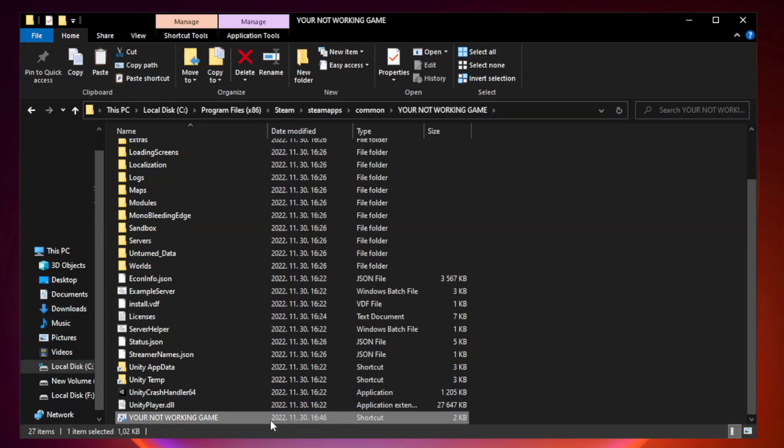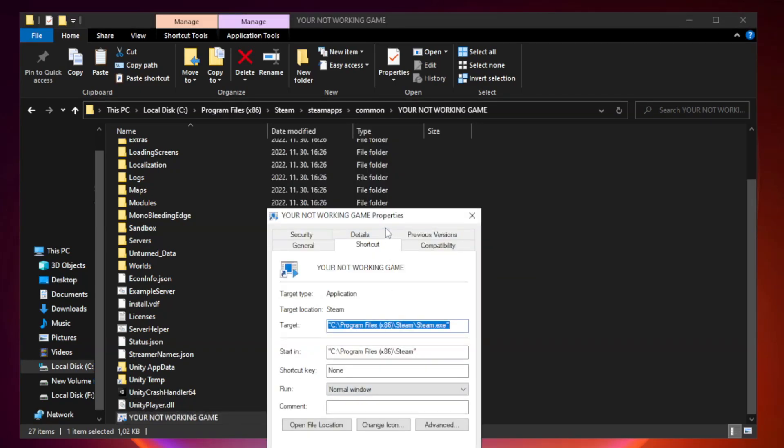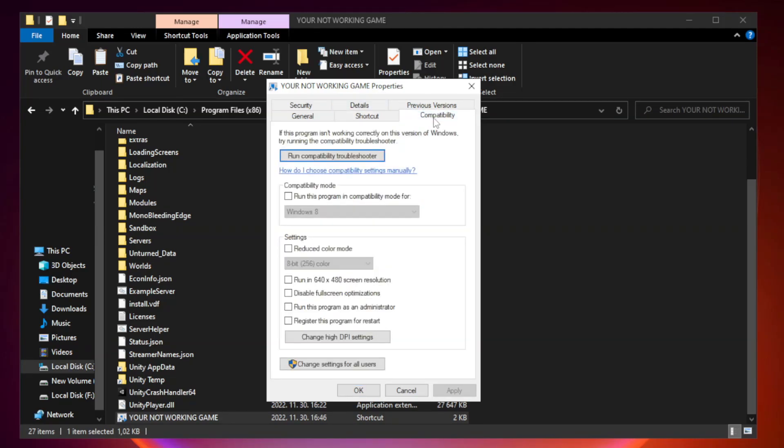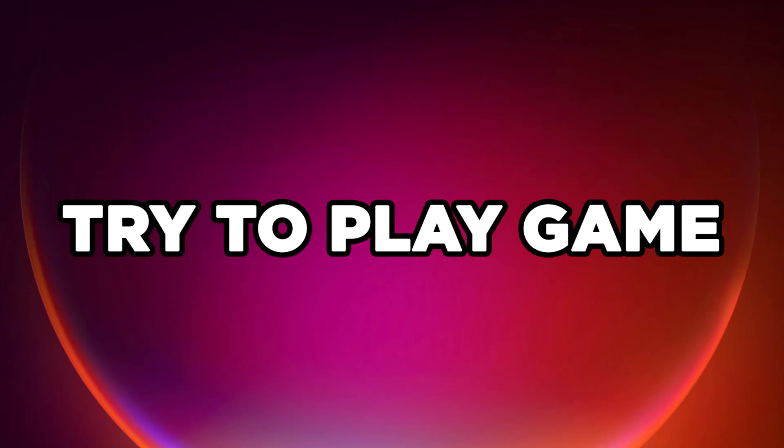Right-click your not working game application and click properties. Click compatibility. Check run this program in compatibility mode. Try Windows 7 and Windows 8. Check disable full screen optimizations. Check run this program as an administrator. Apply and click OK. Close window. Try to play game.